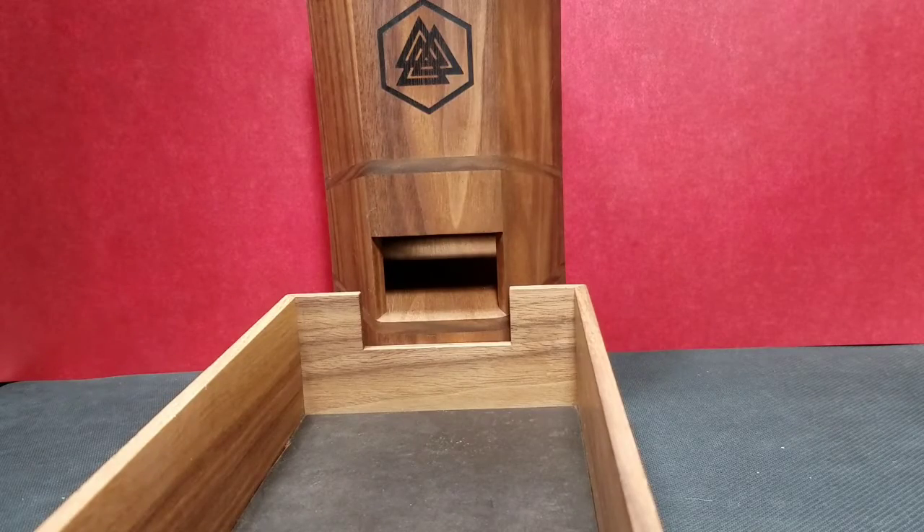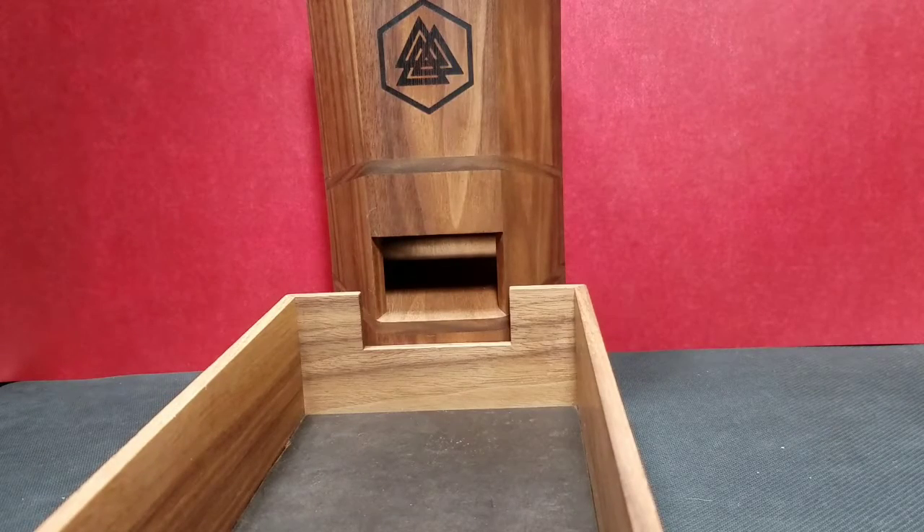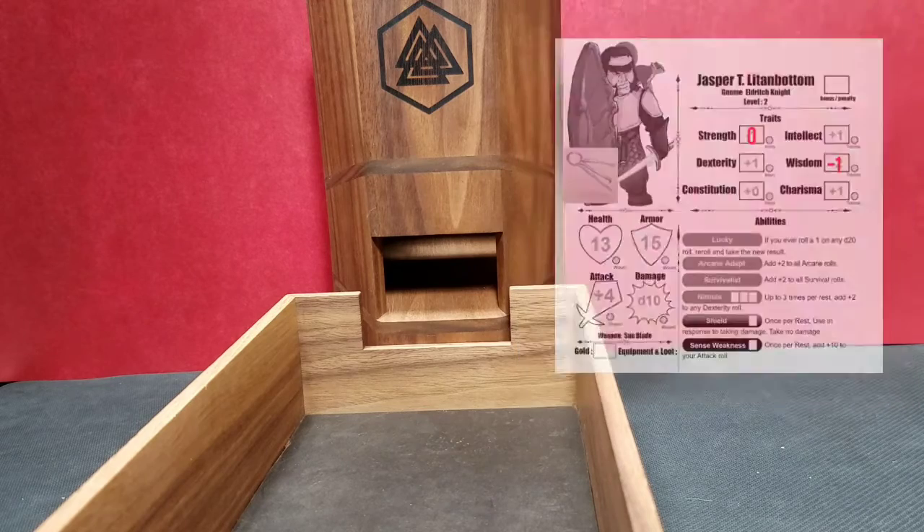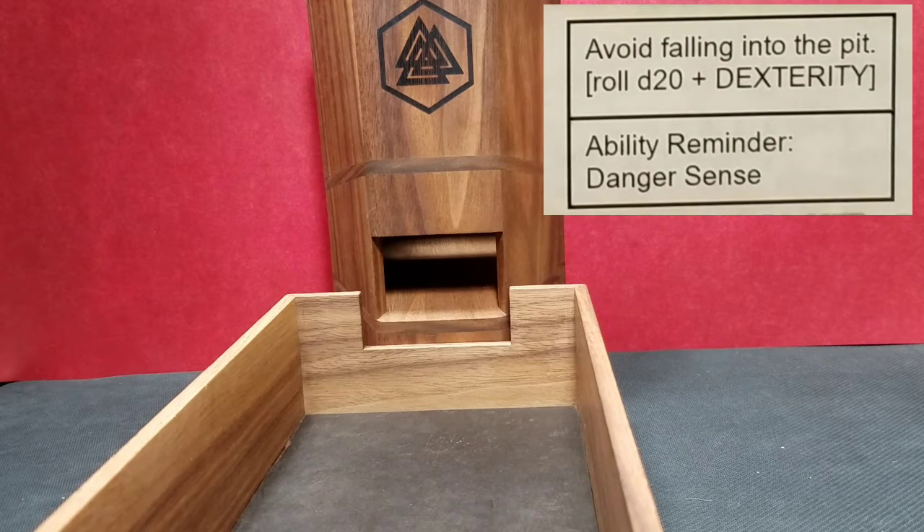So over here to the tower — Jasper has a plus one to his dexterity. Today we're going to use one of his abilities, and that is the Nimble ability. So we're going to add an extra two to this roll as well. All in all, we're going to add three to whatever this d20 says.